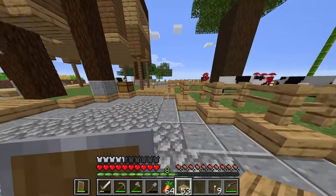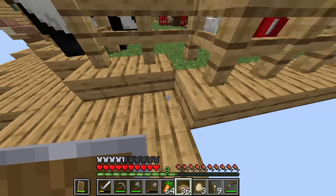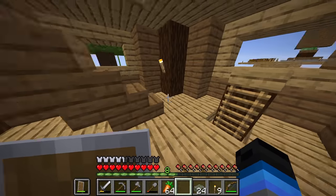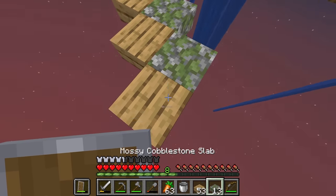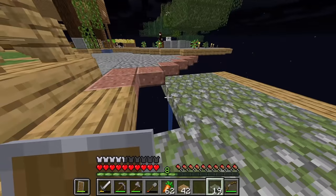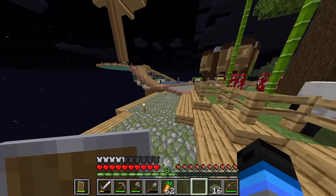Now I want to move on to doing a bit more building. The first thing I want to do is expand the area for our animals. I think I might use mossy cobble slabs — that's the block I'm going to be using. I'll go a bit lower, and there we go — we've got a brand new platform.